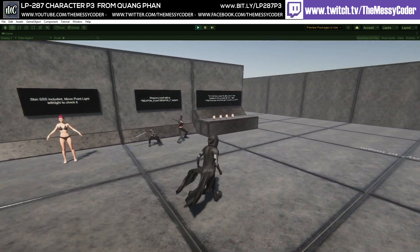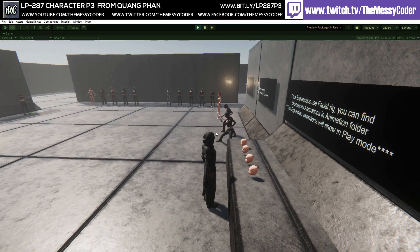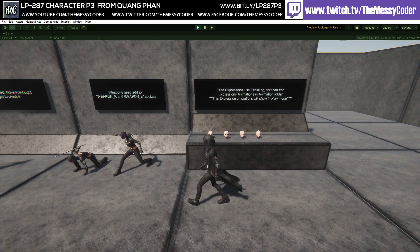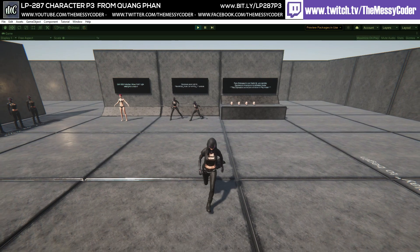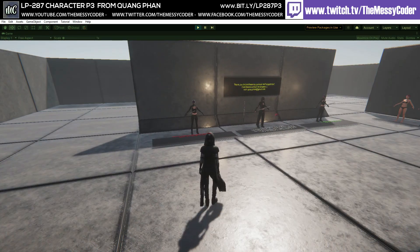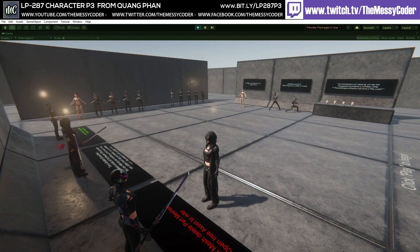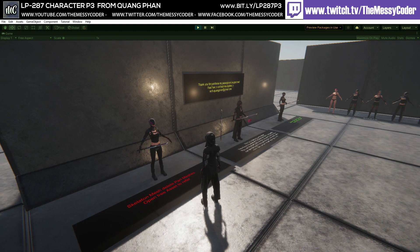With this pack, the faces are rigged so you can have different expressions. The good news is you can stick it in Salsa, or Salsa with realistic eyes, or Lip Sync Pro, and it will work. The model also has cloth simulation, and as she's moving around, something else is moving too — a nice loud bit of realism. I love the cyberpunk-esque electric sword — it looks fantastic.